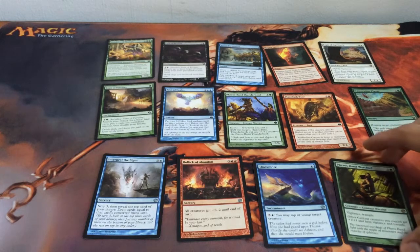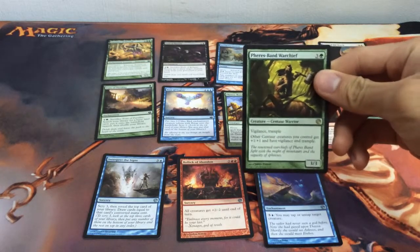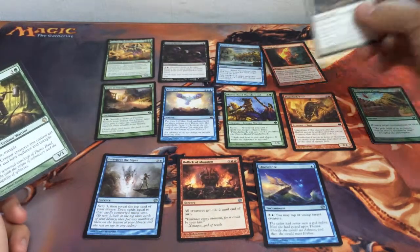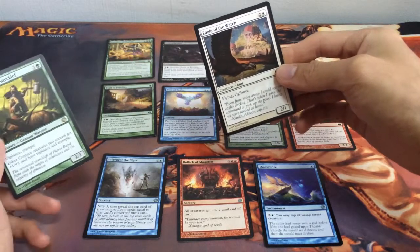First, Ferrous Band Warchief is a really awesome creature — it's a 3/3 for 4 mana with Vigilance and Trample, giving other Centaurs plus 1 plus 1, Vigilance and Trample. Eagle of the Watch is another really awesome card though — it's only 3 mana, a 2/1 with Flying and Vigilance.